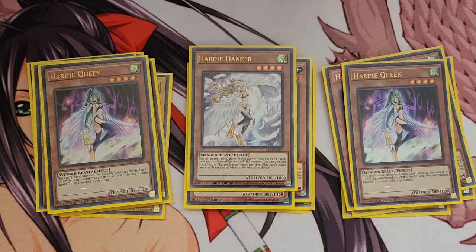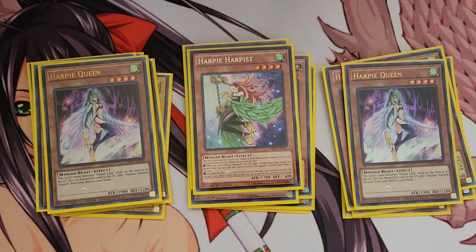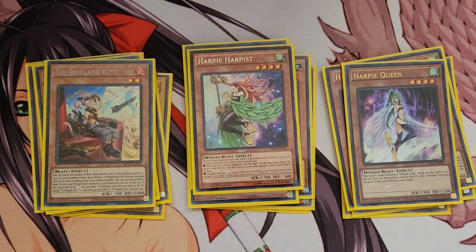Next I'm running two Harpy Queen just to get the field spell — nothing special. And one Harpy Dancer just to add variety. And one Hysteric Harvest — when sent to the graveyard you can add a copy of a card from your deck to your hand at the end phase of the turn it was sent to the grave.